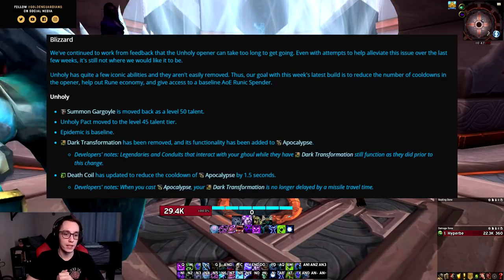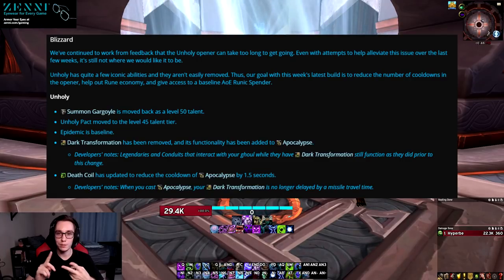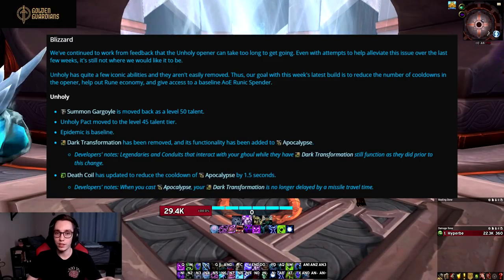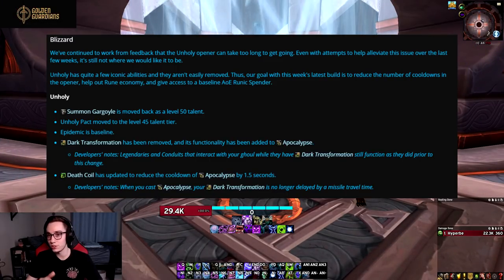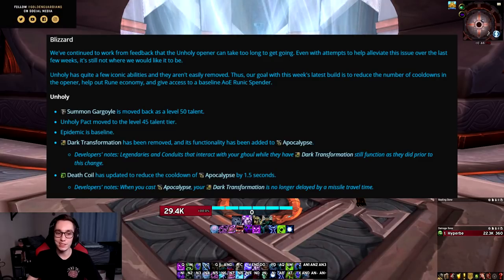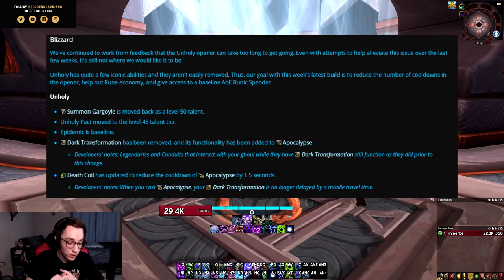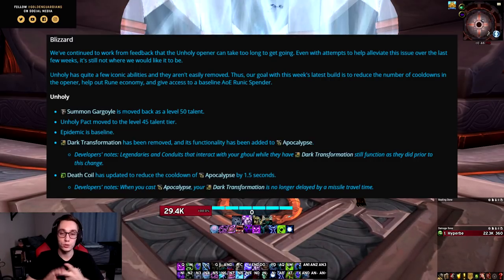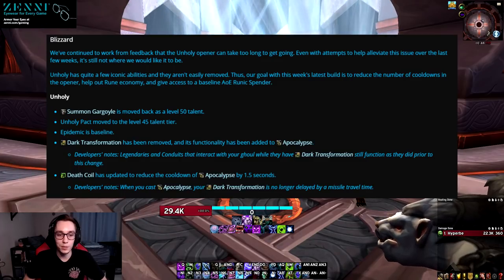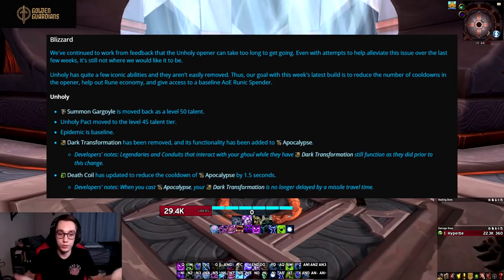The first change is that Summoned Gargoyle is now back to being a talent. This means that in the last tier we have Army of the Damned, Summoned Gargoyle, and Unholy Assault. It still works the same exact way as it did before, and it's still going to be just as useless as it was before. This change removes a global cooldown from our opener in the sense that it removes the ability from our toolkit entirely, because Summoned Gargoyle has been so undertuned throughout all of BFA and beta testing that if it's a talent you're simply not going to play it. As a baseline ability it was barely passable just because you got it for free, so you might as well press it.